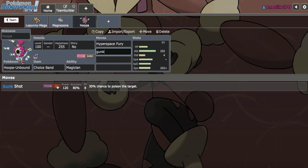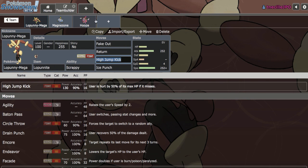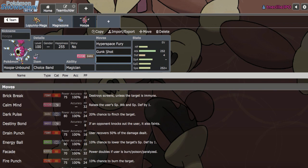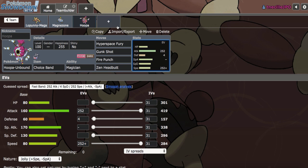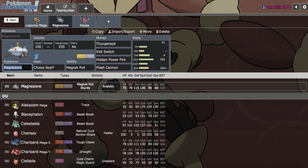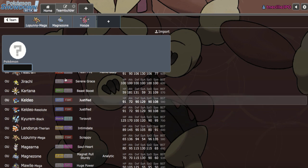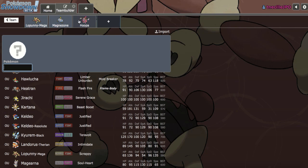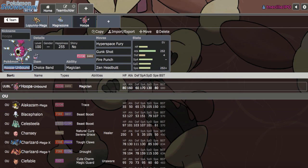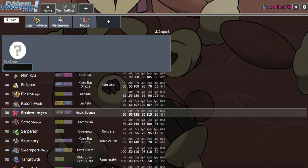Let's go ahead and run a Choice Band Hoopa-Unbound with Hyperspace Fury and Gunk Shot — those are the two attacks I knew I wanted. Do I go Fire Punch or Drain Punch? Since Mega Lopunny doesn't really care about Tyranitar, I'll go Fire Punch for Scizor, and then finally Zen Headbutt. We don't have hazard control or hazards yet, so we need to get that on the board soon. We also don't have a Z-Move user.